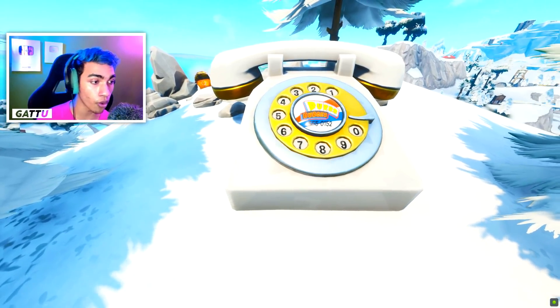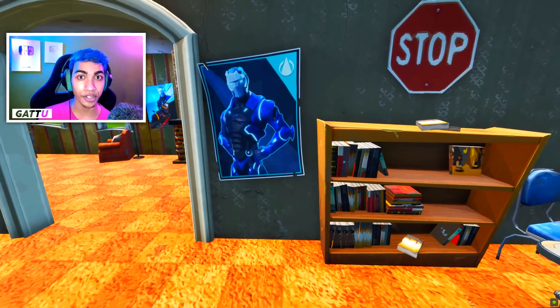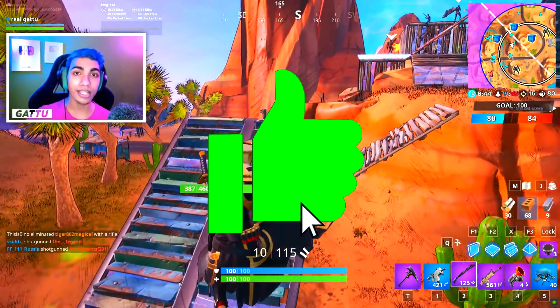Last but not least, the final prestige challenge is 'search between a rotary phone, a fork knife, and a hilltop house full of Carbide and a mega poster.' To get this battle star, drop at the exact place shown in the gameplay and pick it up for yourself.